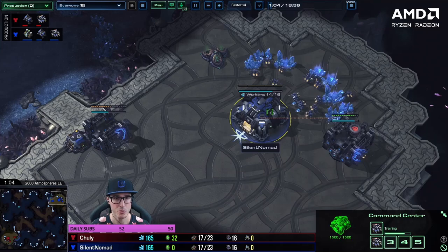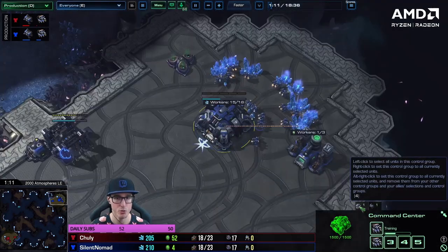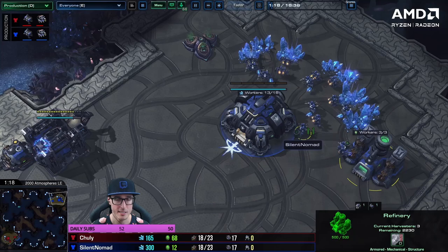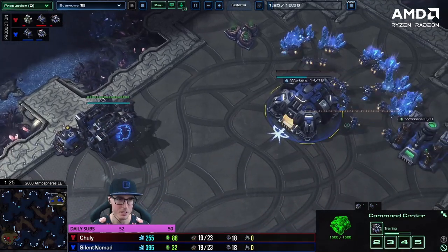So far we've got a barracks, gas, SCVs building, a command center control group, a barracks control group. These are all really good signs that we're getting set up on the fundamentals. It does look like we maybe put on gas a little bit slow there, but two weeks in, I'm not going to nitpick.